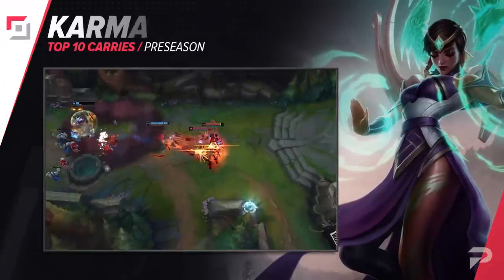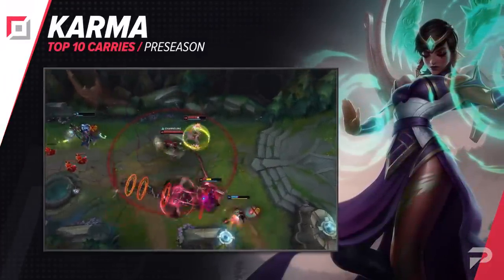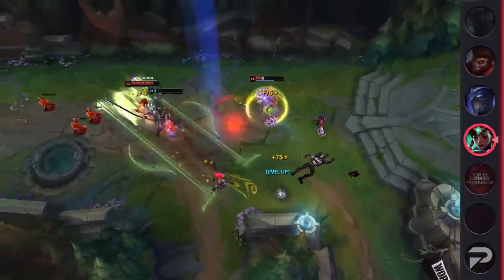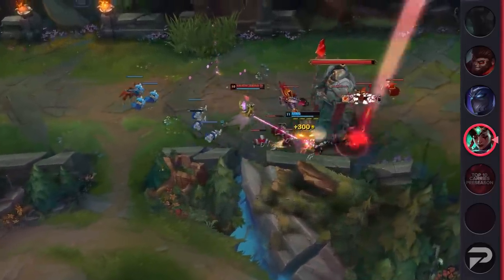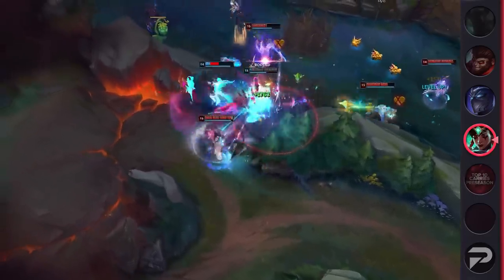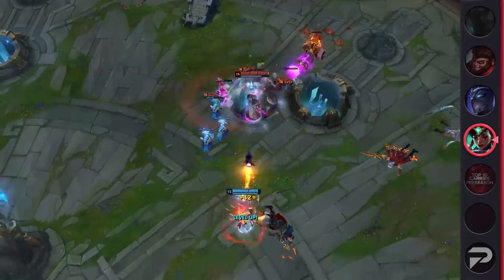Starting us off strong, we've got Karma in the top lane. With the new items, Karma is able to take advantage and embrace her old tank top build. Thanks to her insane sustain and trading patterns, she is great at dealing with melee enemies and kiting them around. While this build takes some getting used to at first, it's incredibly powerful. Just make sure you get used to using your Mantra W rather than your Mantra Q, or else you won't be as strong of a drain tank as you should be.